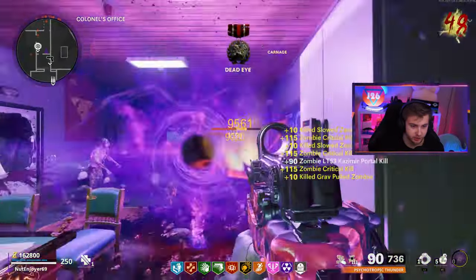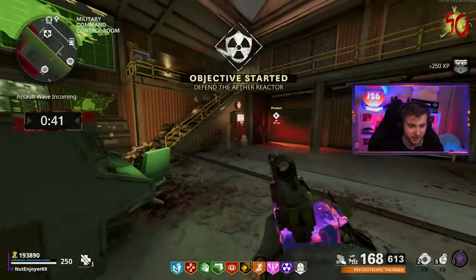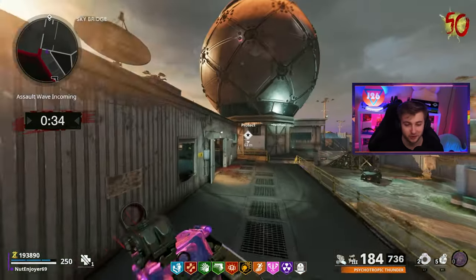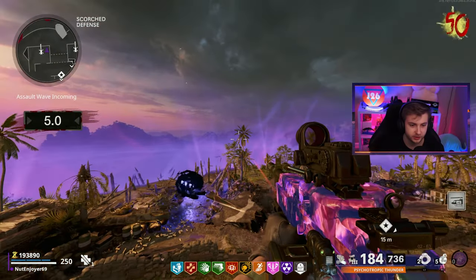If somebody ever tells you to grind out XP in round-base, show them this. And that's round 50. Our third battle with Orta, and we're still not level 50. We'll see if Orta gives us any XP — if not, we're switching to the Pharah. Haven't you had enough yet, Orta? How many ass kickings do you need? The Stoner is actually great for taking Orta out — basically any LMG destroys him.